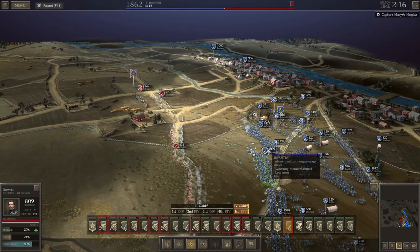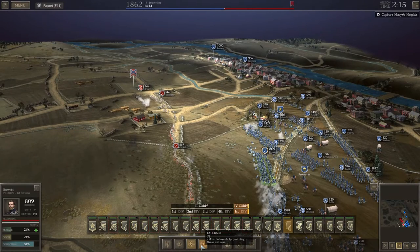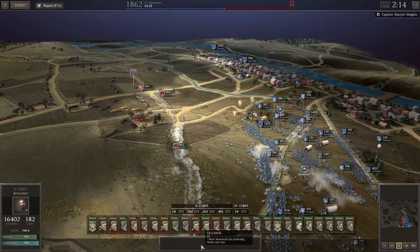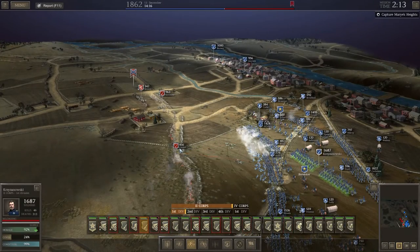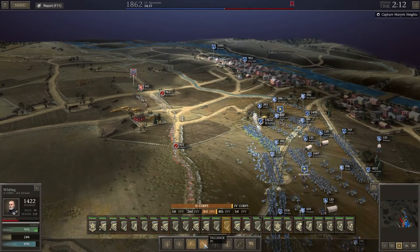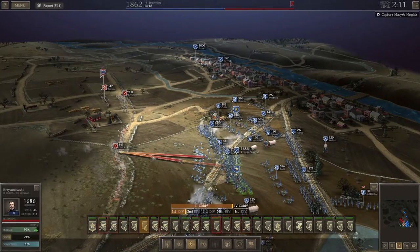Rowat is taking more damage and his morale is nearly down. Let's pull him back after one more salvo. There it is — he's broken. Krizanowski, it's your turn, get in that gap. Rowat, pull back my friend. I have no control over you — just route back, thank you. Krizanowski, you're next in. Eager morale again — better not go back to heroic. Guns just keep pounding away. Come on Cook, break will you?